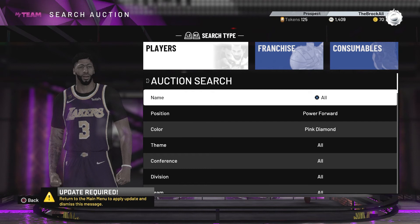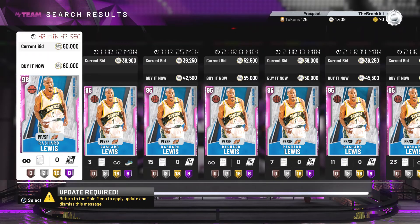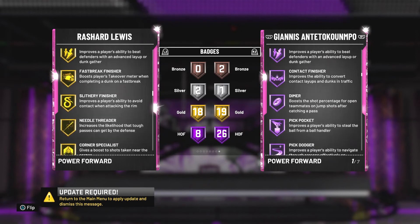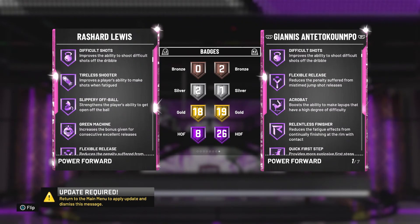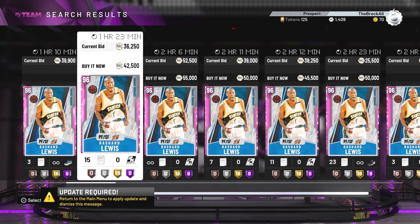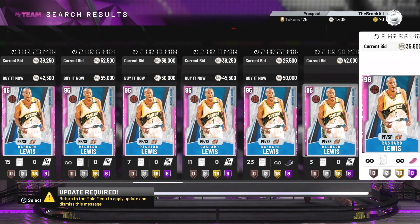For power forward, you could probably just get the pink diamond Giannis through the solo challenges, because those cards are going to be cheaper now with the new pink diamond Giannis that just came out. But if you don't feel like doing that, I'm going to show you the card I used to go 12-0, and that's pink diamond Rashard Lewis. This guy can shoot from anywhere on the court — he has Hall of Fame Deadeye, gold range extender, and Hall of Fame green machine. However, the only downfall is that his defense is terrible. If the other guy has a pink diamond Giannis at power forward, Rashard Lewis is going to get killed all game. You kind of have to get lucky with matchups because Rashard Lewis is usually a liability on defense. But offensively he can pull up from anywhere and he's a sniper. He's only going for around 45k, so not bad for what he can do.